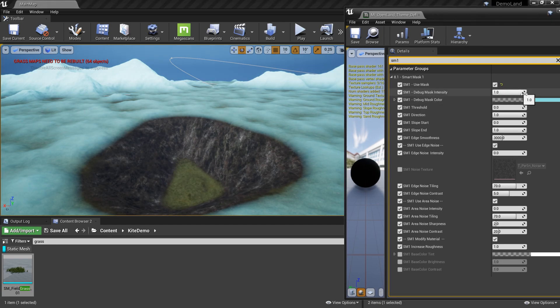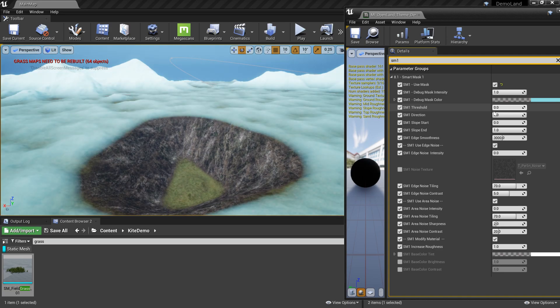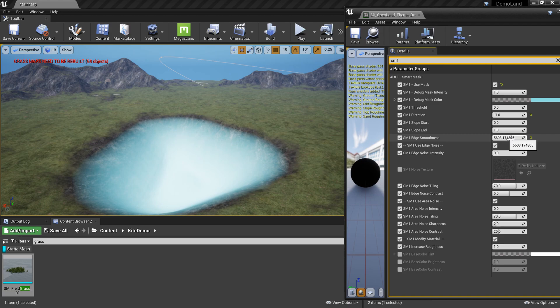First we have the debug mask intensity — basically it's a helper color to help decide the mask. I'm going to turn that on. This is the threshold, so I can increase it — this is where the mask starts. I'll give it zero because I want to go the other way around. Here we have Direction, currently set to one — I'm going to tweak it down to minus one.